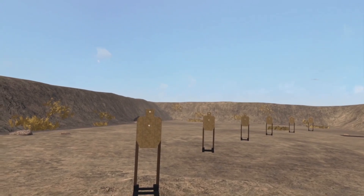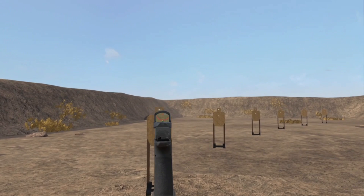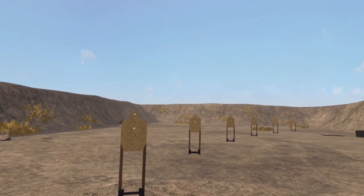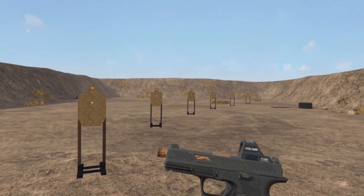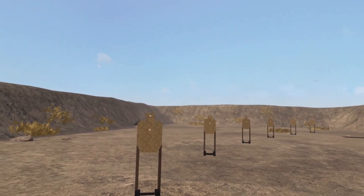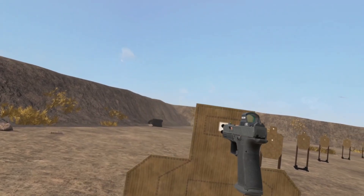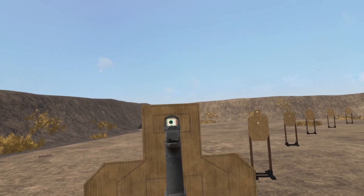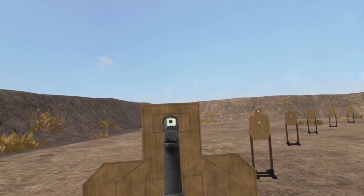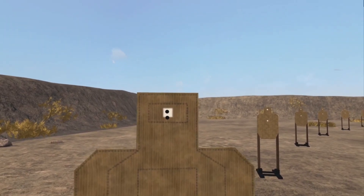Now if I use the top of the chevron and put that in the middle of the paster, we're going to impact a little low. It's only the height over bore — so the height from the optic to the barrel, maybe an inch to an inch and a half. But when you go right up to the target, you can see that's about how much difference there is. If I'm aiming right here, my optic is there and my barrel's impacting there, which shows us that height over bore offset.